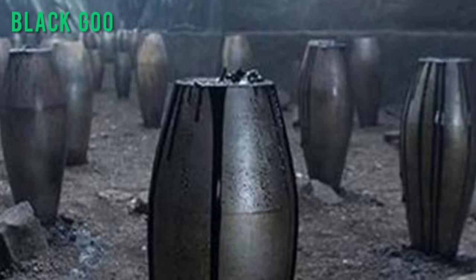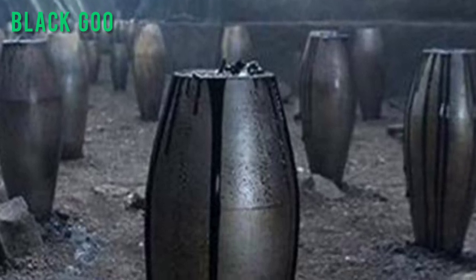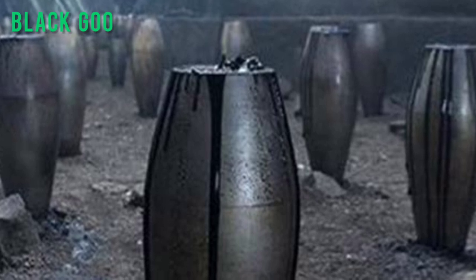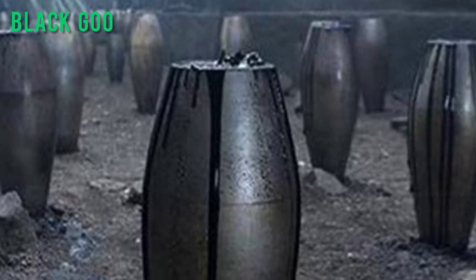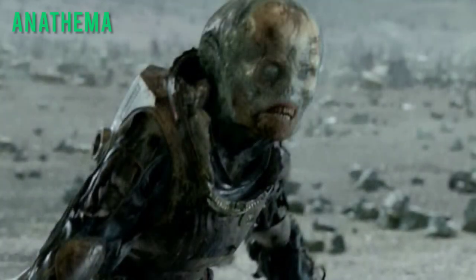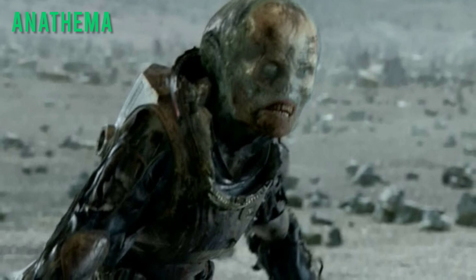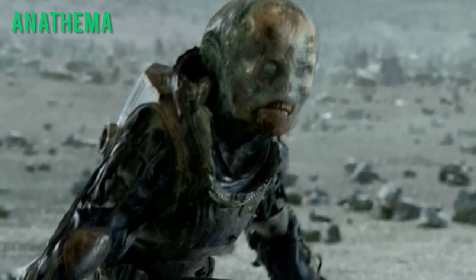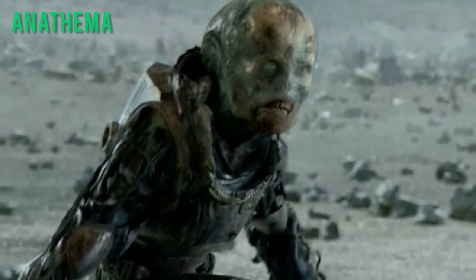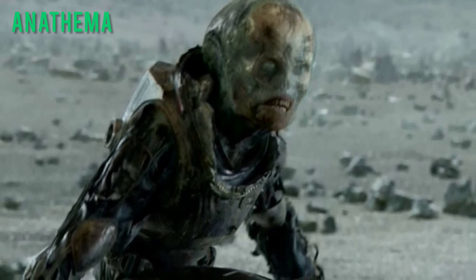Prometheus. The Black Goo — also called the Black Liquid or the Pathogen — an extremely potent mutagenic pathogen composed of millions of small microorganisms, manufactured by the engineers. Anathema — humans or other organisms that have come into contact with the Black Goo. It causes grotesque mutations and induces a violent rage, and can be transmitted to others via physical contact.